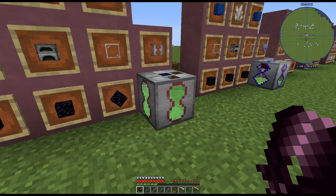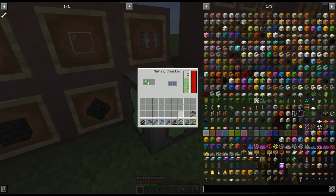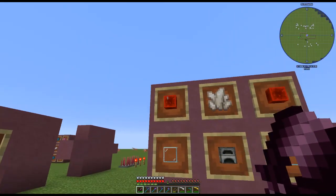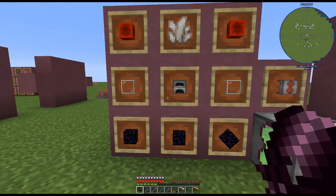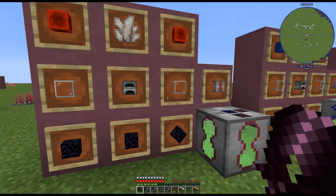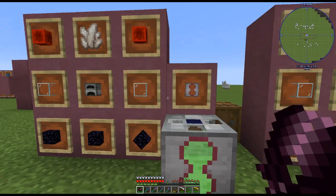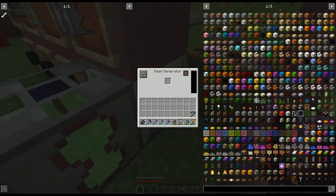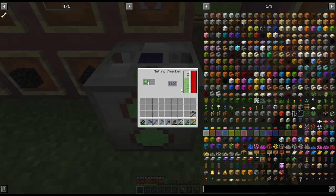To start off, we need to make the melting chamber. To make it you're going to need two redstone blocks, nether quartz, a regular furnace, two glass, and three obsidian — and that gives you your melter. The melter does have to be powered; I'm just powering it with the peat generator that we went over last time.